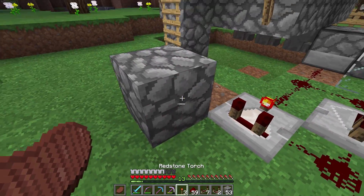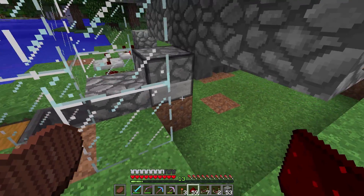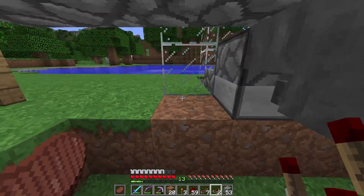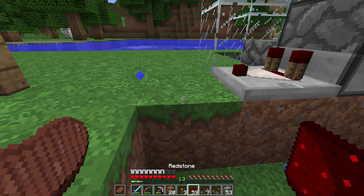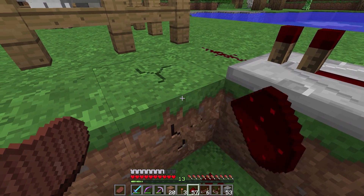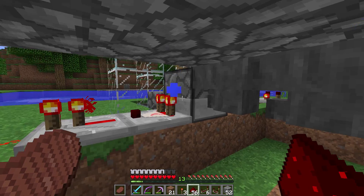Now we need to make a detection circuit that will detect when there are items in the dispenser. I'm going to go to bed because it is night, then I'll get to work on that. For the detecting circuit we'll need another comparator — this will detect when there are blocks in here. I'll need one piece of redstone, and I think I can go straight to a repeater. Let me dig this out here, and if I place a block in here I should get a signal. Yep, we have a signal.